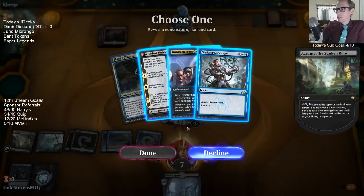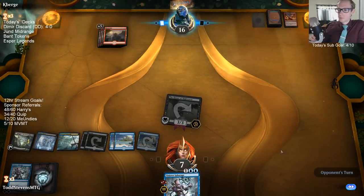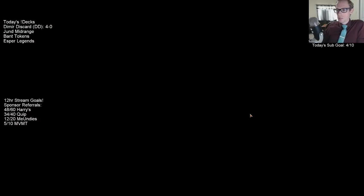I should have activated Azcanta first, because if we would have found Vicious Rumors, it would have made them mill a card and turned Haunt of the High Tower into a four-four. But we got the counterspell back up.